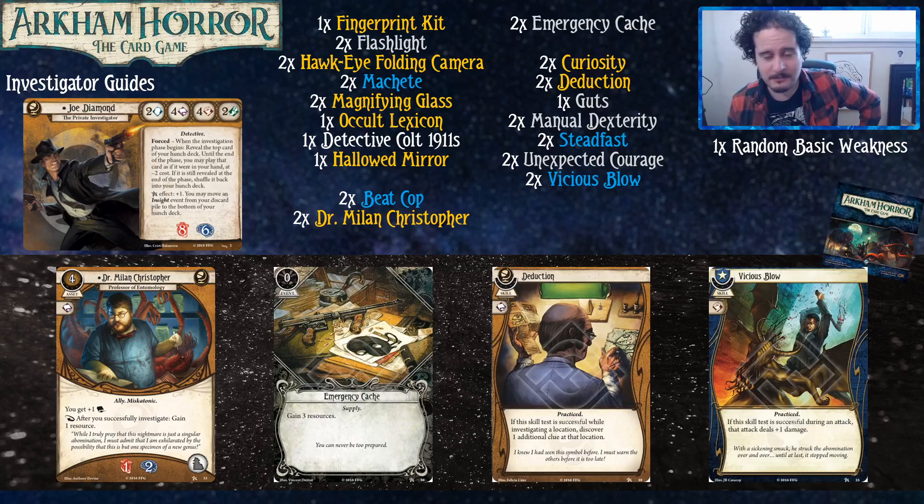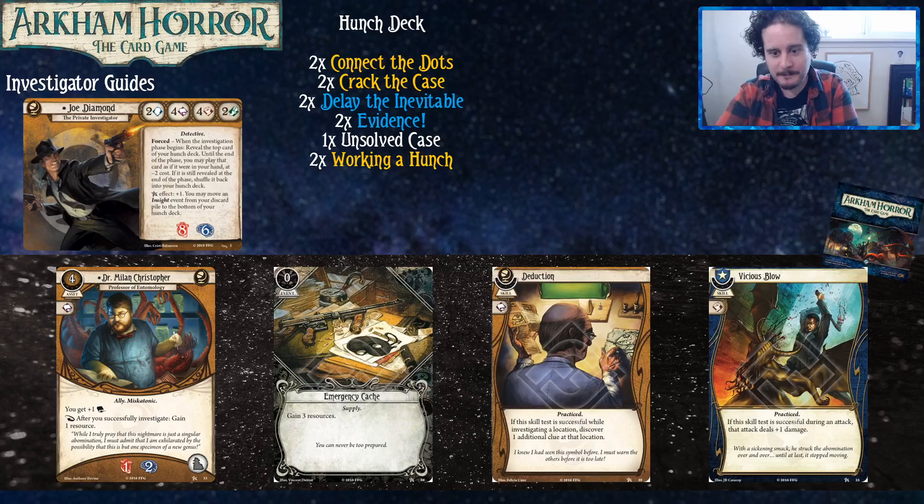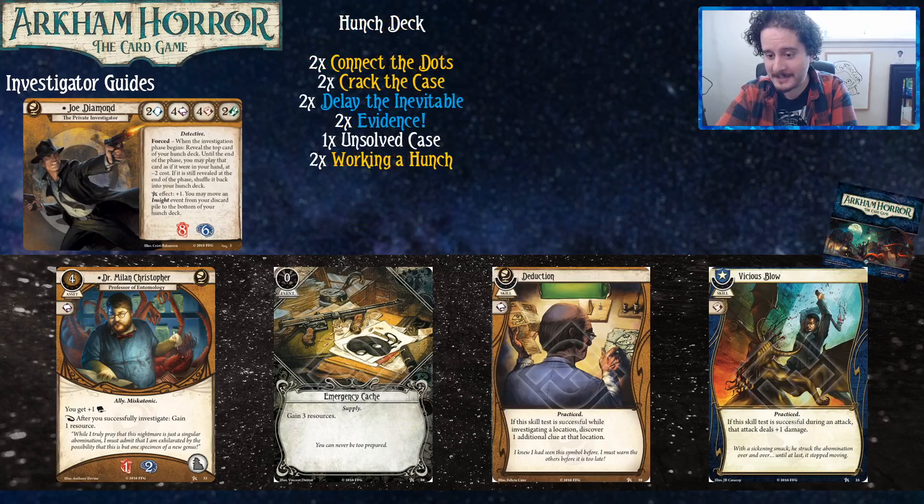Emergency cash gives you resources, which is important. Blue and yellow assets tend to be a little on the pricey side — Dr. Milan costs four, for example. Even though he pays for himself, you do have to have that initial four to pay for him, so if you've played a Machete and something else, you might not have any money. Deduction helps you get more clues quicker, which is great. Vicious Blow is like Deduction but for killing enemies.